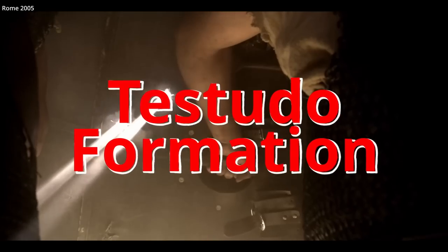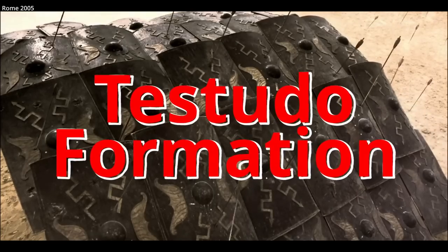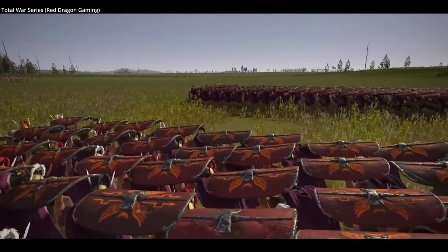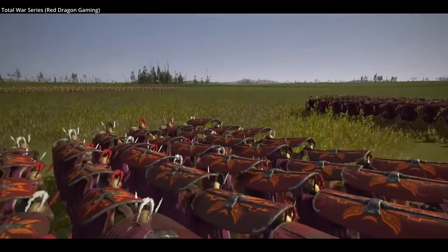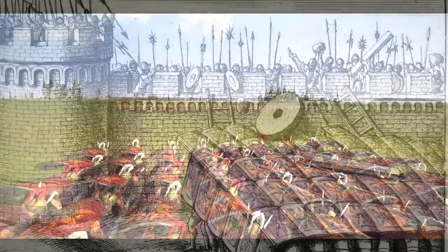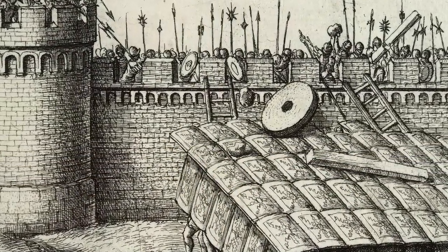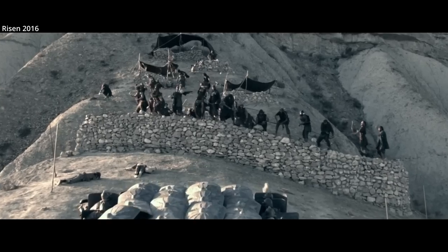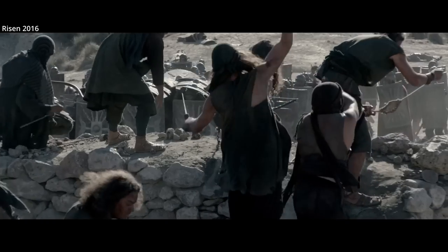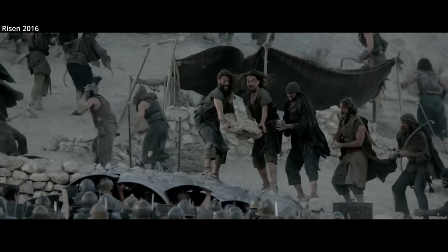The Testudo formation is one of the most famous Roman formations used in cinema and even video games. It has a great name — Testudo being Latin for tortoise — and it looks cool; it's very cinematic. However, Testudo was a specialized formation used primarily in siege warfare, so it's likely somewhat overused in film. The Testudo formation was a type of shield wall that covered not just the front ranks but the tops of Roman legionaries as well, protecting them against missile fire, be it arrows, javelins, or rocks.